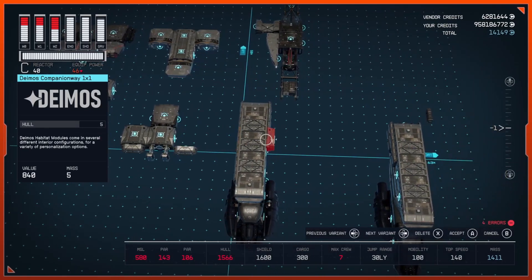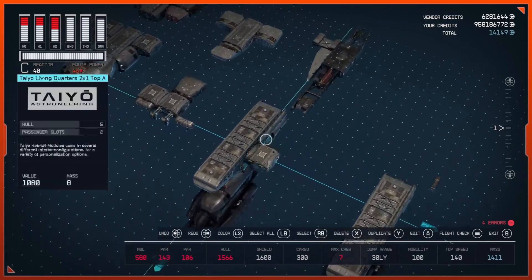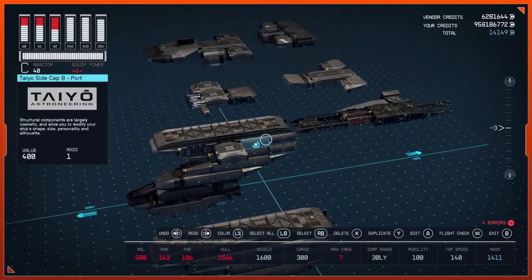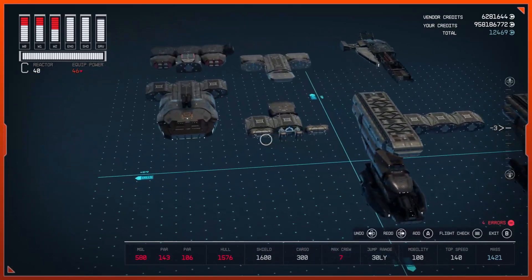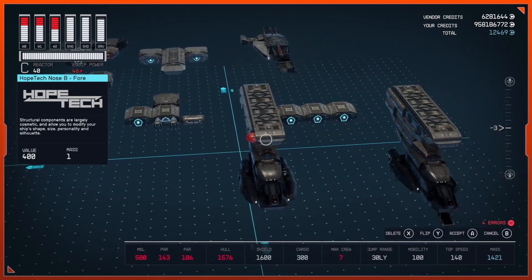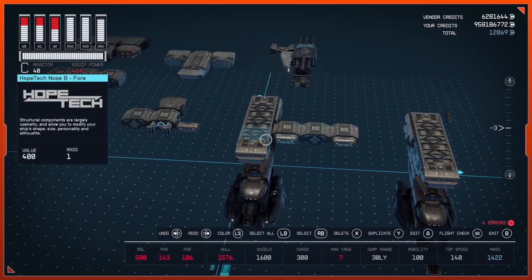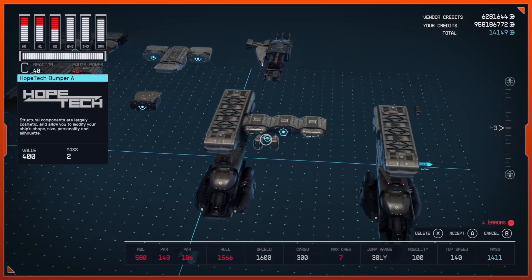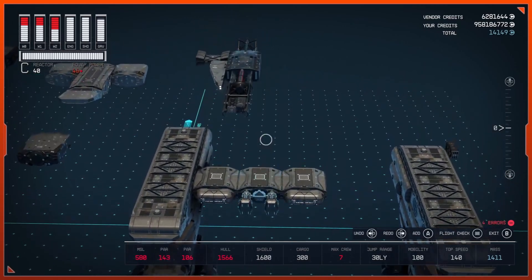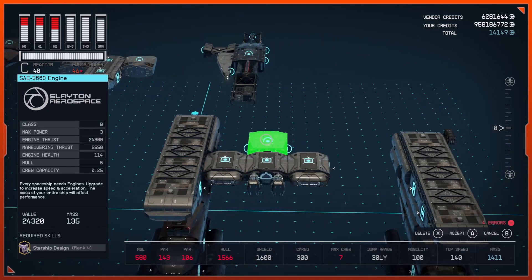Bring out a Deimos Companionway and attach that right there, just next to the side caps. Duplicate that once and then again so you have three. Then bring out a Hope Tech Nose B Bumper and attach one on each end companionway. Bring out Hope Tech Bumper A and attach that to the center companionway.